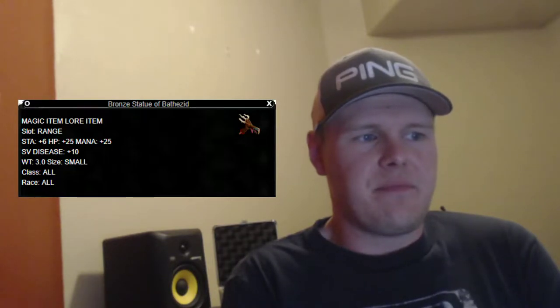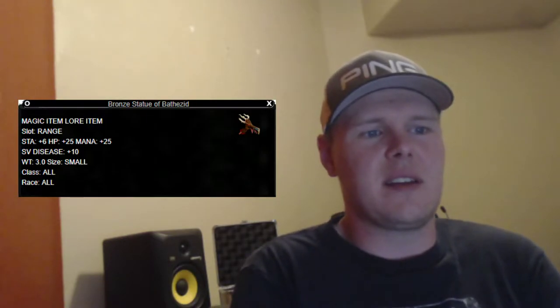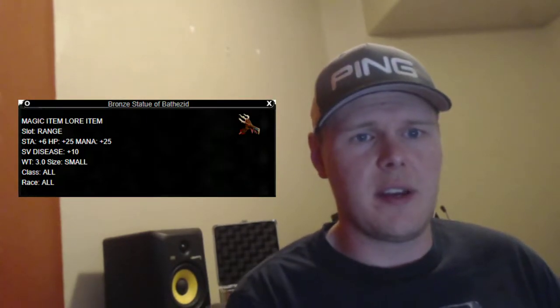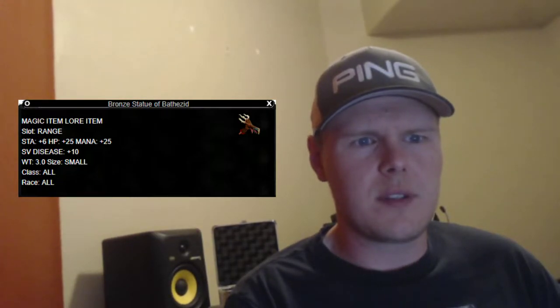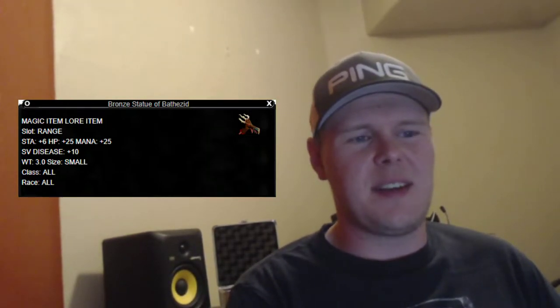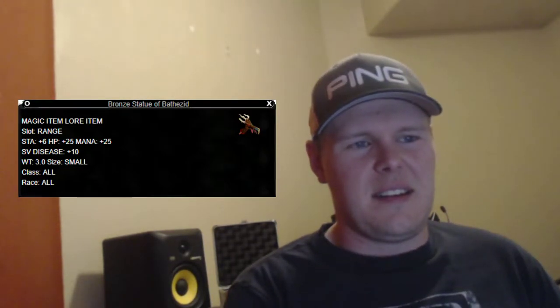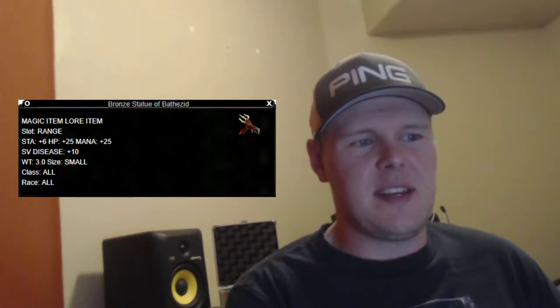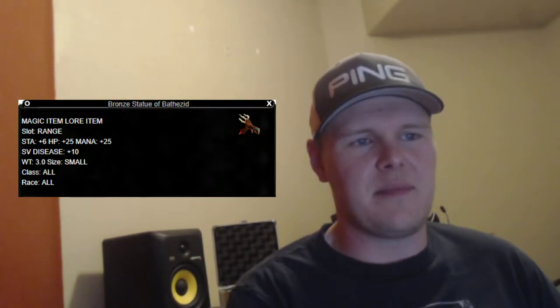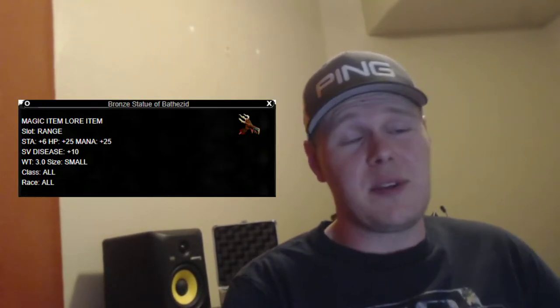I'm going to do the range slot next. Range slot is Bronze Statue of Bathezid — 600 platinum for 25 HP, 25 mana, and 6 stamina. There's an Improved Healing Totem, but it's so expensive. For this price, having the HP, mana, and stamina, I think it's a fine pick for a range slot and probably for most characters too. It's going to be my range go-to.